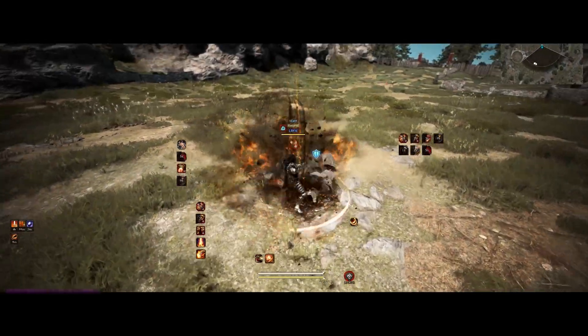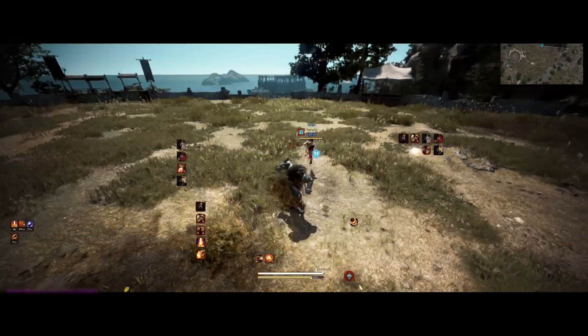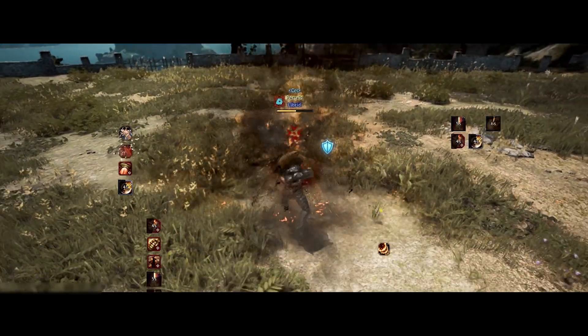If all of that fails, you can just use the Magnus skill to disengage and then use Titan Blow, hoping they would get caught in it.